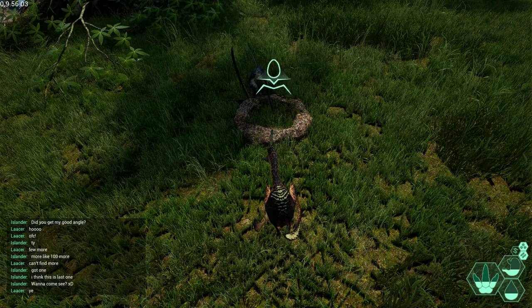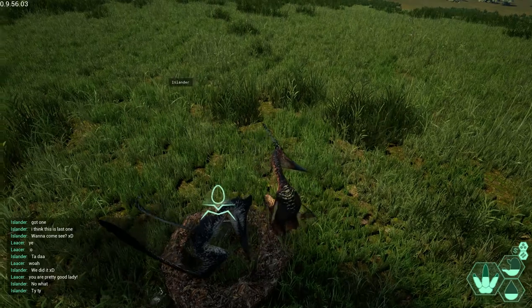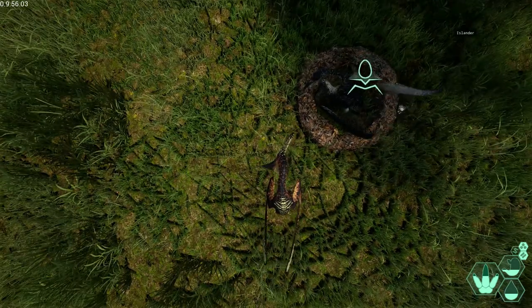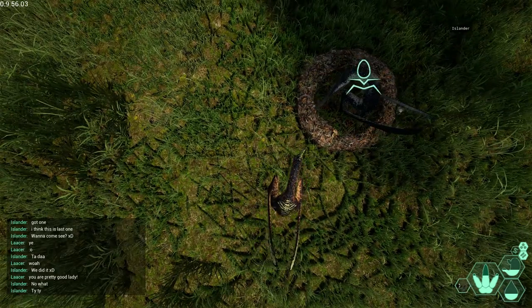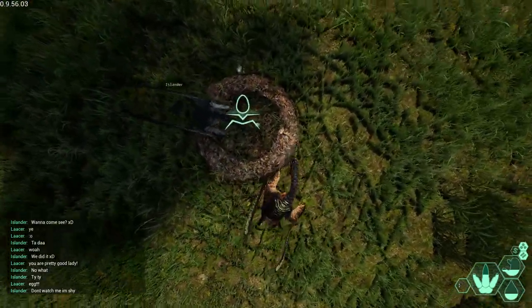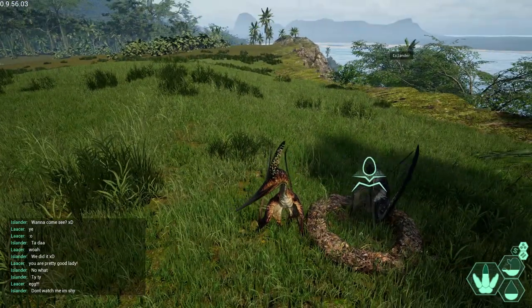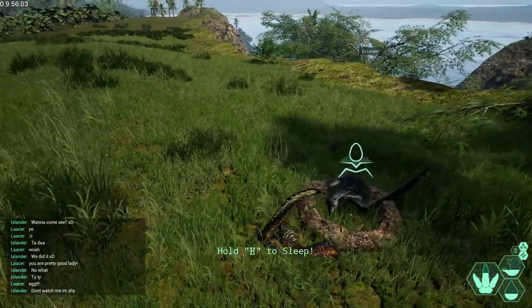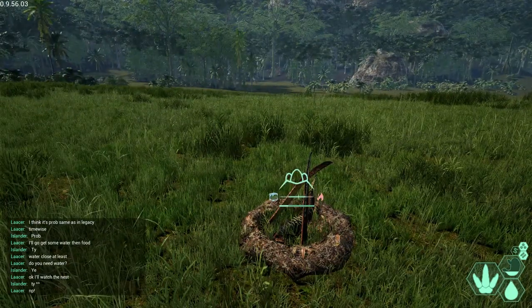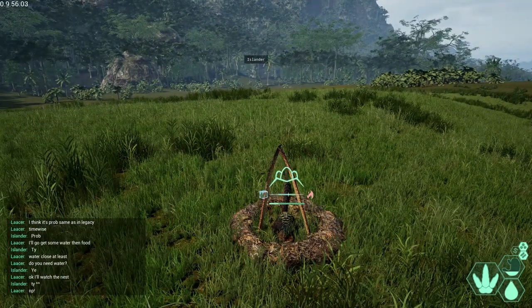Only the male can start the nest building by placing the nest blueprint, but both can build it. Only the female can lay eggs, but both parents or even some pack members can incubate the eggs. Only parents can feed the babies, and you need to feed the babies until they reach the juvenile stage. Then they have to get their own water, but you can still feed them by bringing food to them. That's pretty much all about nesting in a nutshell.